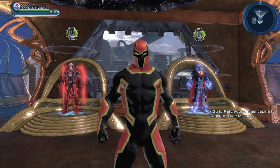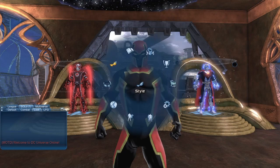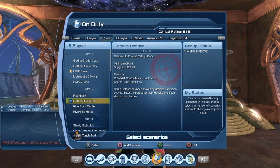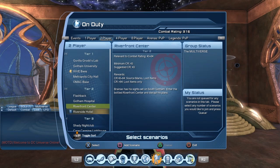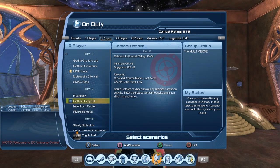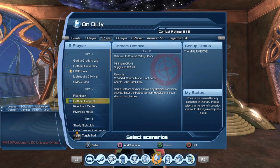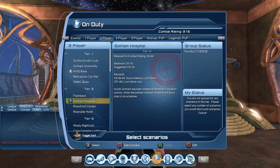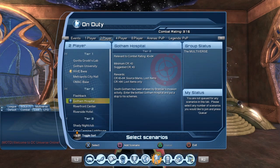So today I'm going to show you how you can get this style. I will give you the short answer and the long answer. For the short answer, you have to play the tier 2 duos from the on-duty menu. There's the Gotham Hospital, the Riverfront Center, and the Riverside Hotel. You have to be minimum combat rating 43 in order to play those missions. The paneled bodysuit style comes from those three missions. Sadly it is a random drop, so you will have to play and replay the missions over and over until you actually get the styles.